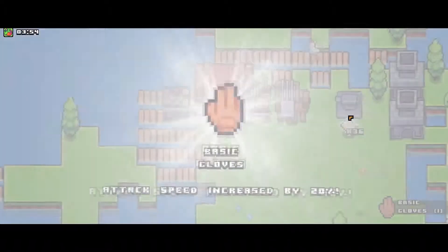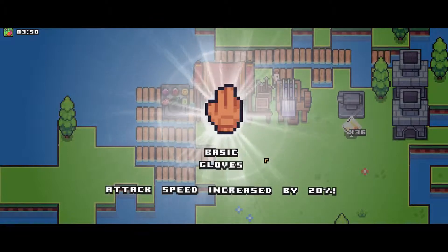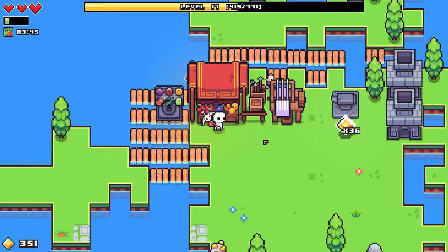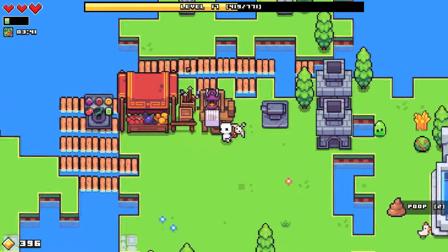Oh yay — basic gloves! Attack speed increased by 20%. I wonder if that only does actual attacking things or if that counts for the rocks and trees and stuff too. I don't know.